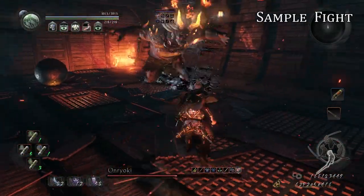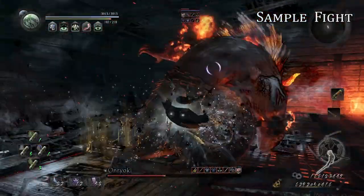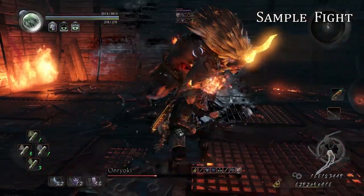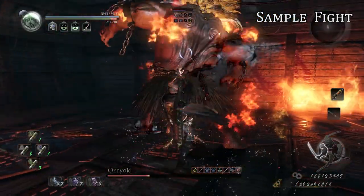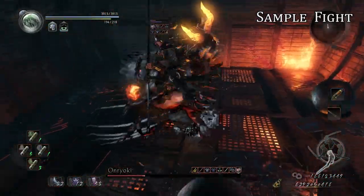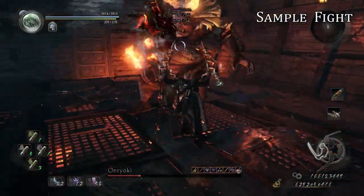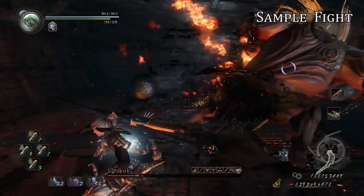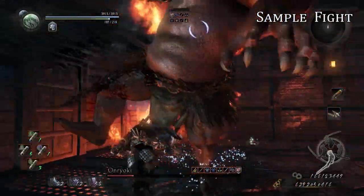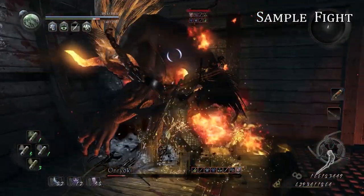Body slam means same thing — keep attacking. Another body slam. Do you even swipe? He goes for a ball throw — I can just leap over it. He does another one, so I'll just dodge to the side. For those of you who are watching, you can actually jump above the ball throws and the hitbox will not connect. It's super risky, but it's a lot of fun.